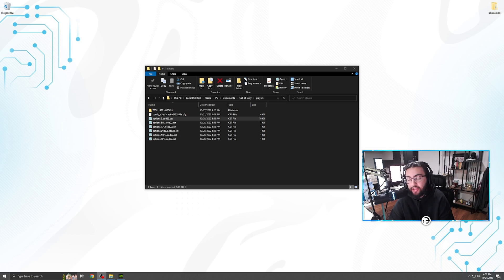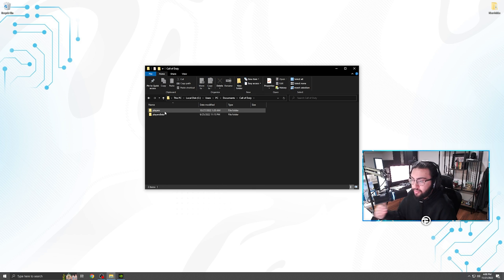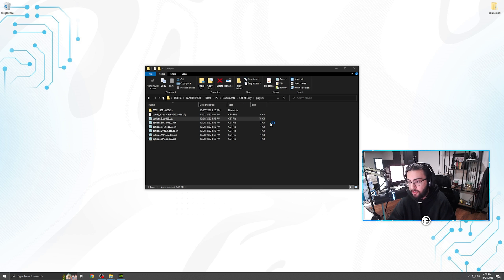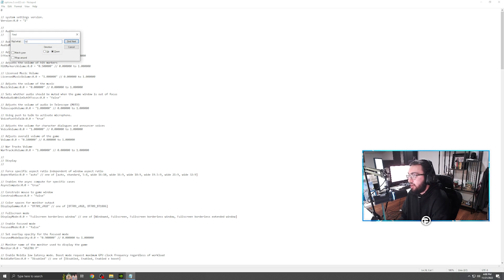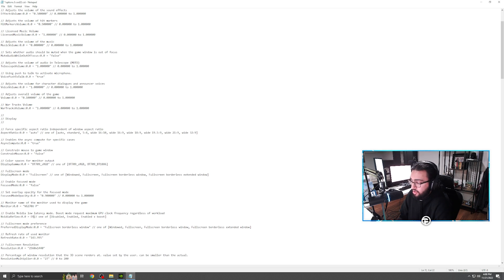There is a way to get around the settings resetting issue. Go to the bottom left, type in 'My Documents,' open up the Call of Duty folder, go to the Players folder, and open the file called 'options.3.cod2022.' Open it with Notepad and you'll see all your settings in text format. You can press Ctrl+F and search for 'fullscreen' — your fullscreen mode is resetting itself to borderless, so go ahead and set it to fullscreen exclusive. Then search for 'low latency,' which is setting itself to disabled — go ahead and enable that, and save with Ctrl+S.